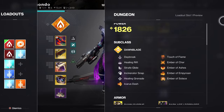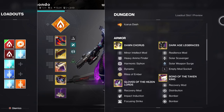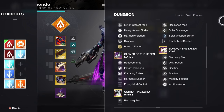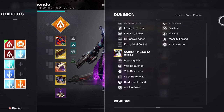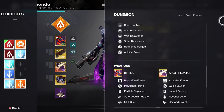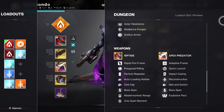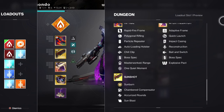Hi guys, welcome to the video. In this video I'm going to be showing you a solo flawless run of this season's exotic mission called Starcrossed. It's accessed from the helm and upon completion you get the Wishkeeper exotic bow. It's a strand bow. I haven't used it yet but it looks very interesting — it probably will have a lot of utility especially for ad clearing.